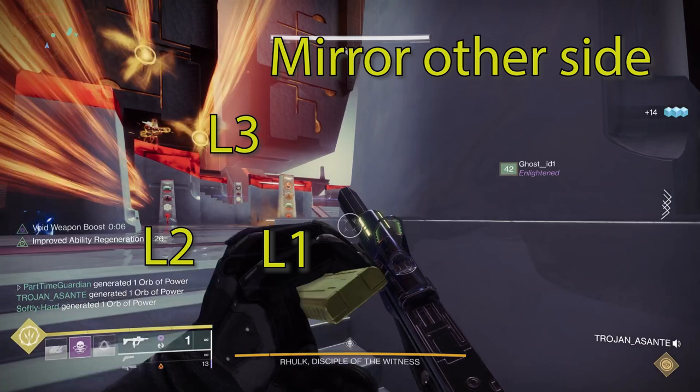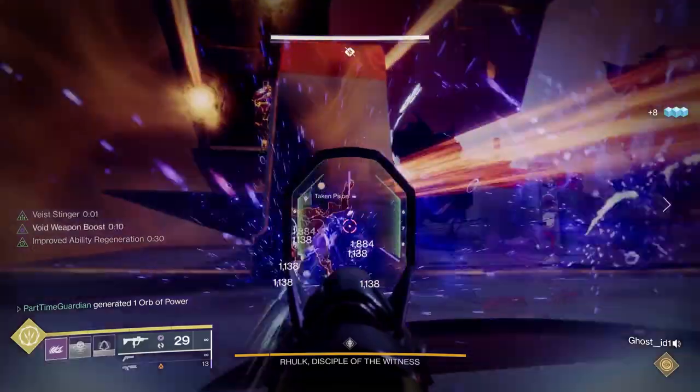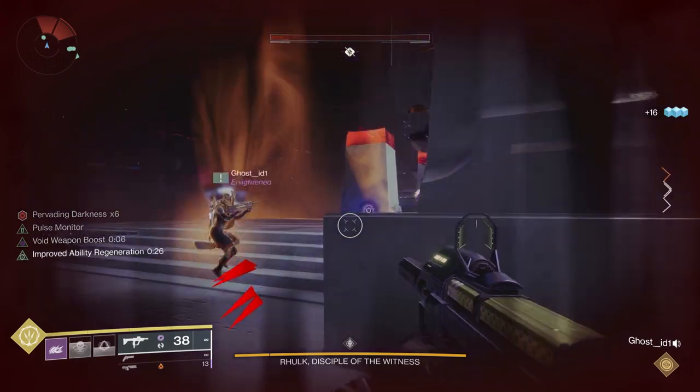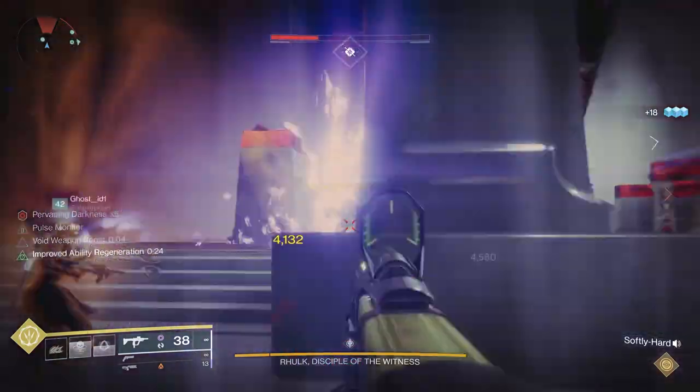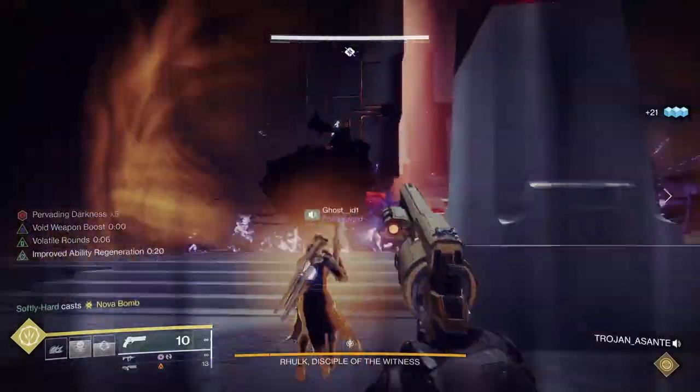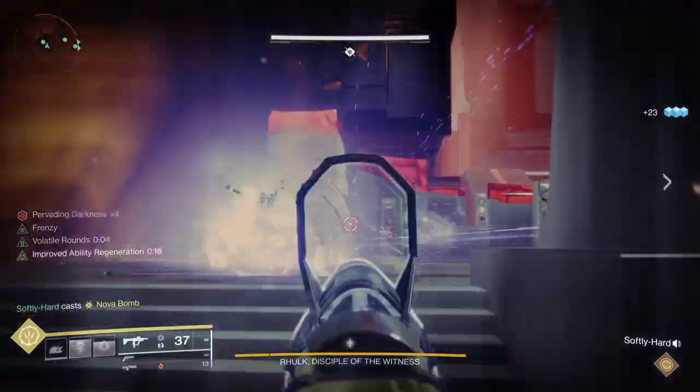You'll also notice there's a boss shield over the encounter. When you touch that, that's when you start the encounter, so don't do that until you're ready. Once you start the encounter, you're going to notice that the boss is going to shoot out lasers, which will become very important later on. And you'll also notice over time there's going to be a lot of adds, and there'll be glyph keepers just as there were in previous portions of these encounters.